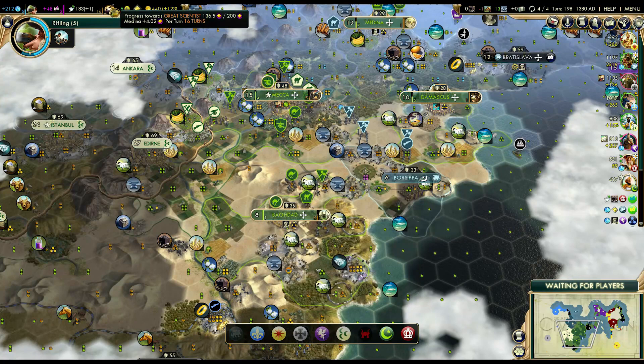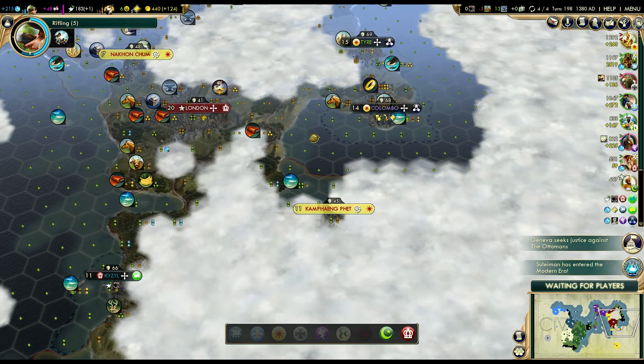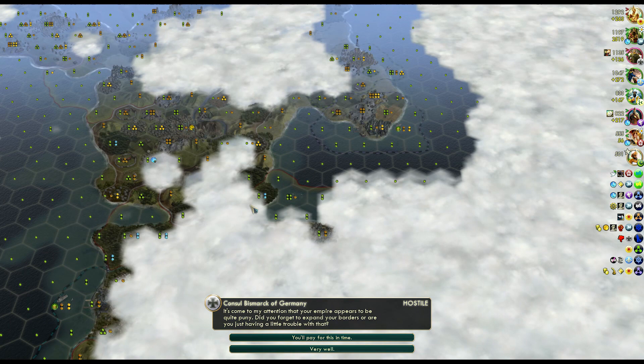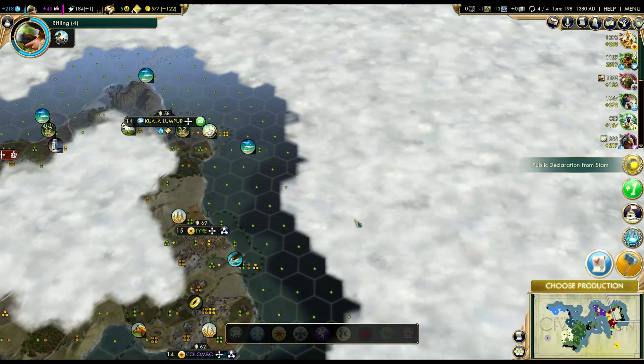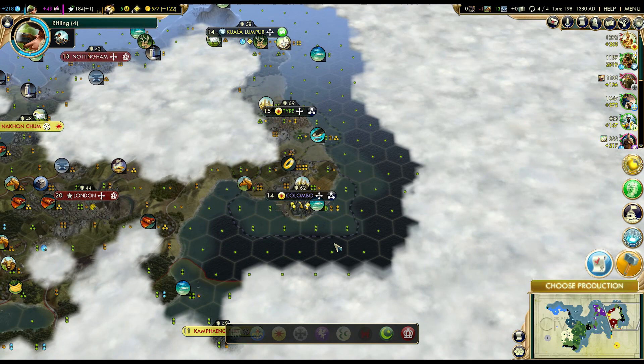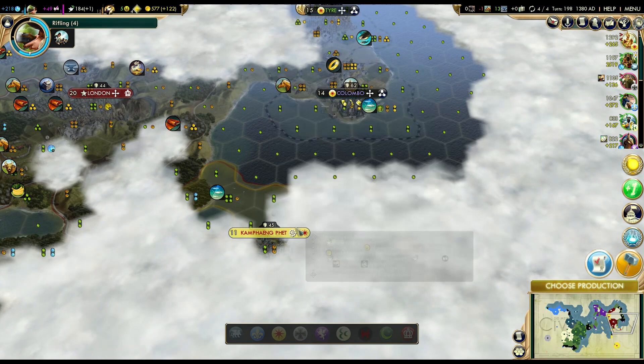I'm still trying to figure out the best way to break through here. I'm almost tempted to get Ships of the Line, go around this mini-continent, and attack with Ships of the Line. You can build them in Nottingham and attack that way. The only problem is I'm not 100% sure if I can get there, because I can't see the land around Colombo to the east. You absolutely can - you'll have to hug Colombo which will be shooting at you, but there's coast all the way that leads to Kemping Fett.